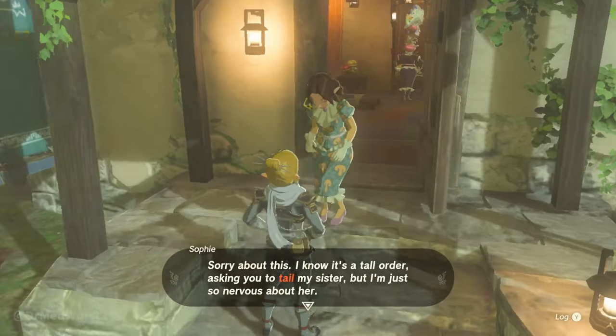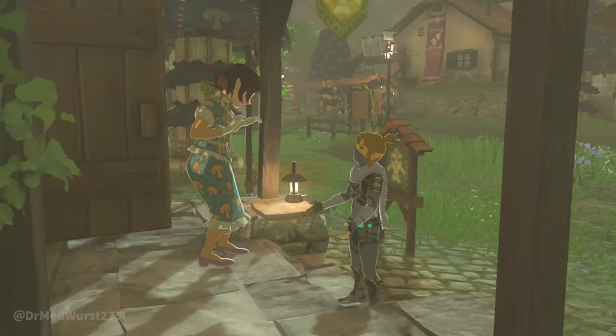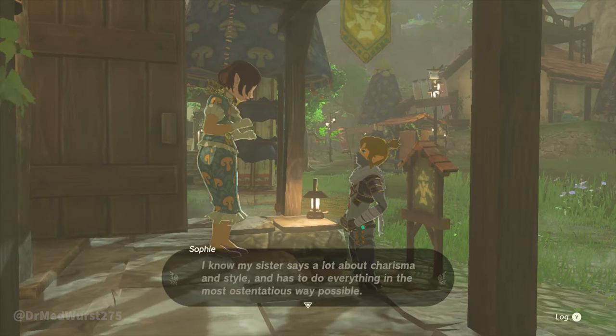When you see NPCs, a red exclamation mark shows you that a side quest is available. You should speak with every NPC you see anyway, as they have useful information for you.